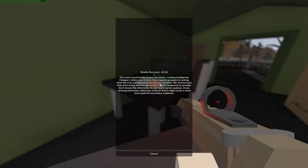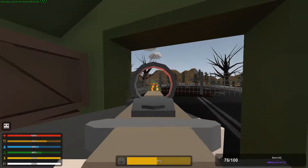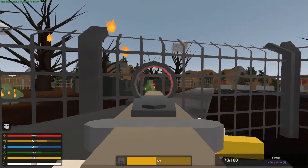A space shuttle crashed here. 'Your squad is assigned to locking down the area and beginning the recovery process. We need to know what went wrong and salvage as much of the equipment as possible. Don't reveal this information to your team, but be cautious — it was carrying extremely radioactive material. It might cause a much more powerful secondary explosion.' And that's why this is a dead zone — the shuttle was carrying radioactive material as fuel, or at the very least it was carrying it.